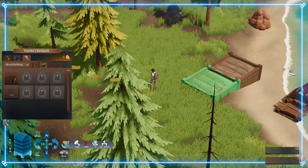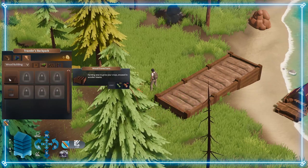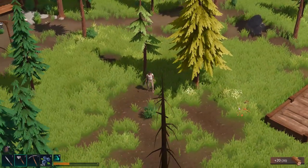From here, you're going to want to start building a few farms and maybe a small starter house so you can throw a bed inside to sleep at night, which helps speed up the growth of your planted flowers. Personally, I just like the setup near the starting raft so you can use that for resting.